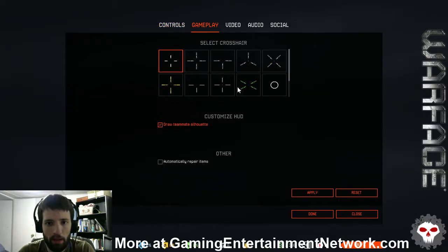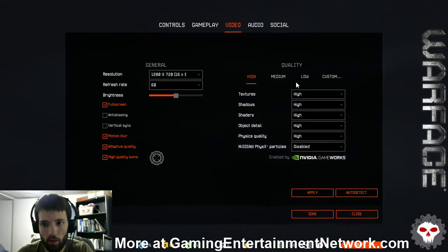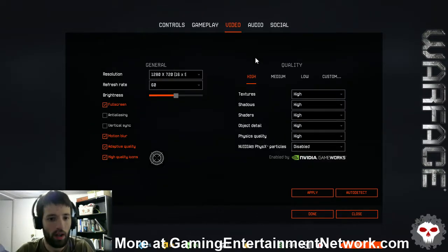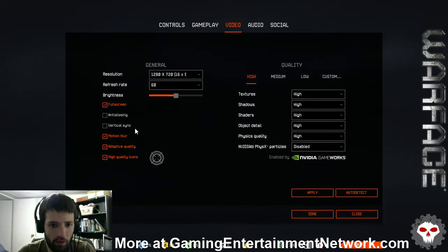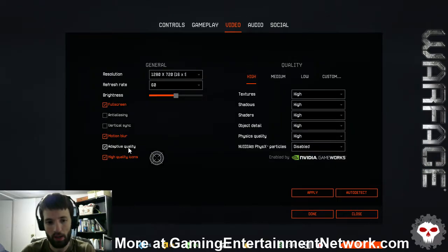Controls are pretty self-explanatory. Under gameplay you can set your crosshair and things like that. Video settings aren't the best, but you have enough to work with. You've got everything on high, resolution — I'm doing 720p for this video just because it's for YouTube. You've got full-screen, anti-aliasing, vertical sync, motion blur, and adaptive quality, which I'm not entirely sure what that is. My guess is it scales up or down based on how it's running at the time — but that's completely speculative.